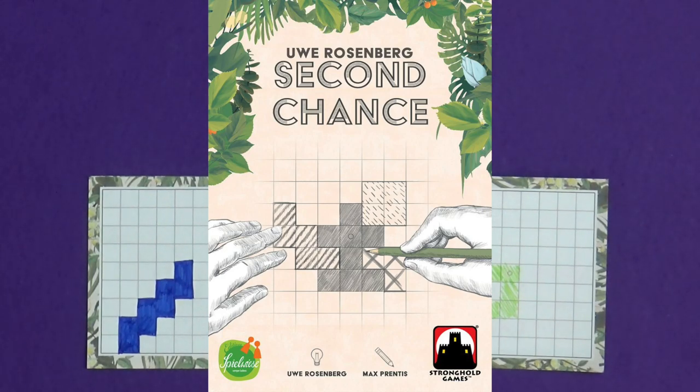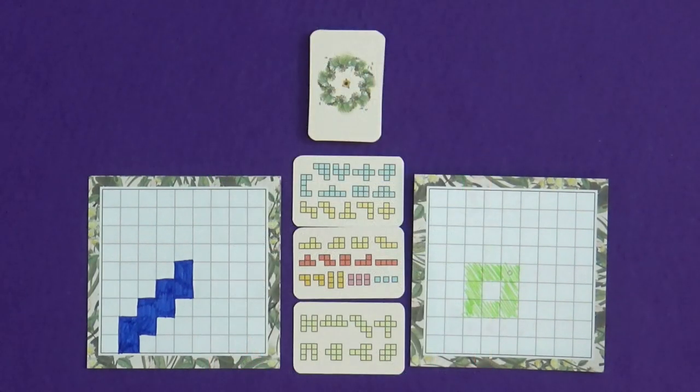Hi everyone, I'm Tom and today I'm going to be playing Second Chance, which is a Tetris shape drawing game by Uwe Rosenberg. This is kind of part two to Patchwork Doodle, although this one we can't all play together. You can watch that one and we can all play together if you like.